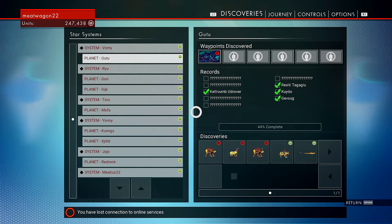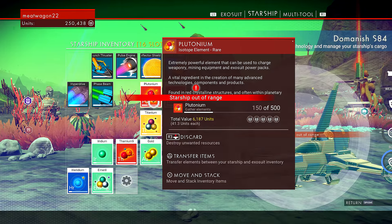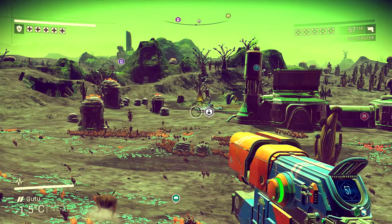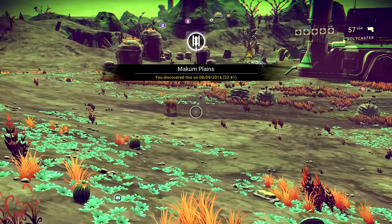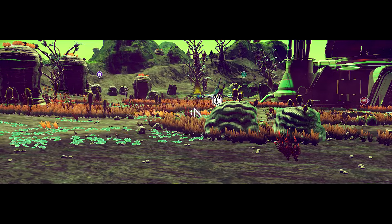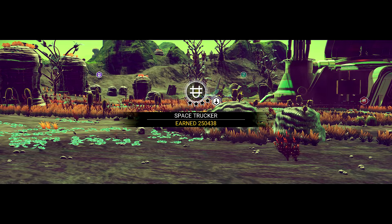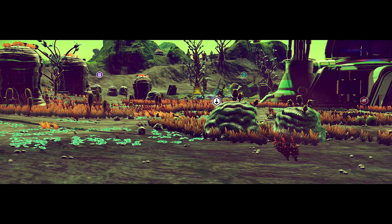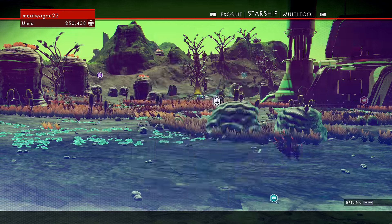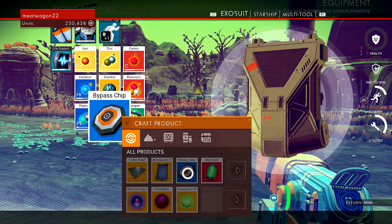Plutonium! I have plutonium! I'll put this titanium on the ship — we're by the ship. Here's the plutonium. What the deuce, it's right here. I can see it from here. Stupid ship — it's literally right here. I've got to be there now. Space trucker. I'm a space trucker. Earned 250,438. Can I have this plutonium now, please? Thank you. Exosuit — make me a bypass chip.